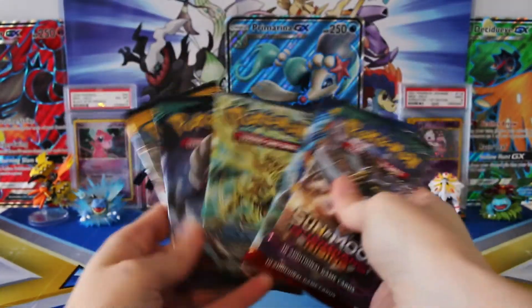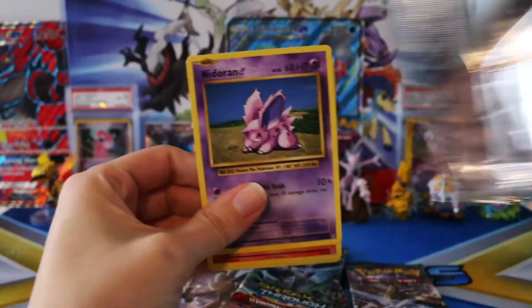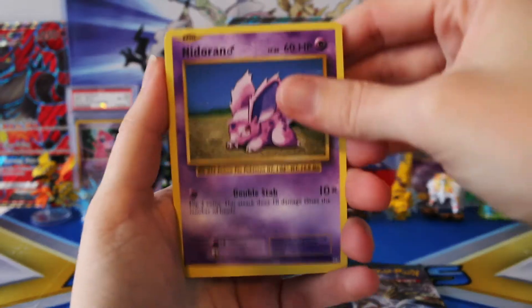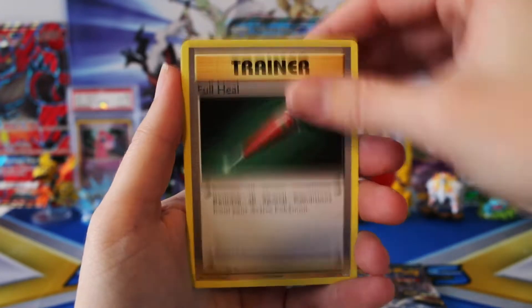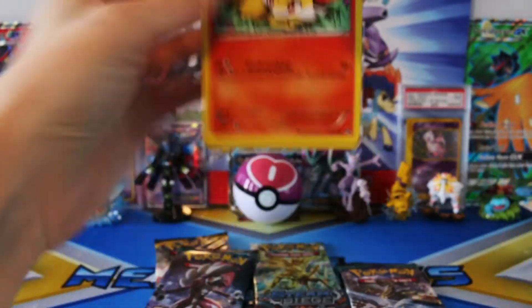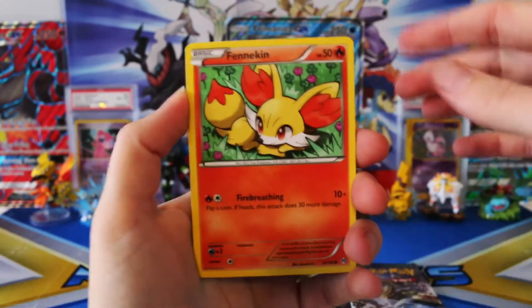We have our six booster packs — let's just do a random again, hopefully we're going to have some luck. Maybe Primarina will actually be the luckiest box out of the three. Fingers crossed. Starting off with Evolutions, we have a Nidoran, Vulpix, Sand Troop, Ponytalk, Magnemite, a Kakuna, Full Heal, Machoke, Reverse Kakuna, and a regular Rare Electrode. Not a very good first pack, but we're hoping for some luck with Guardians Rising and Sun and Moon.